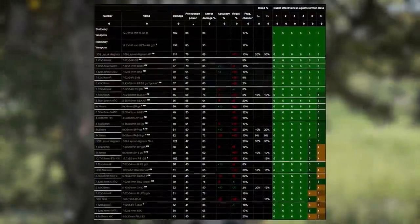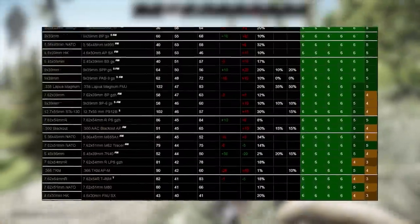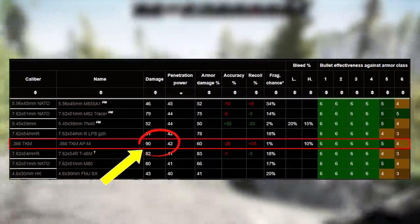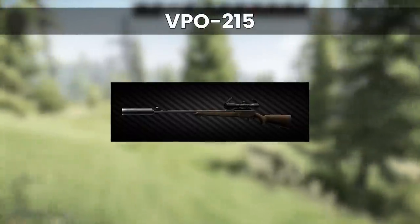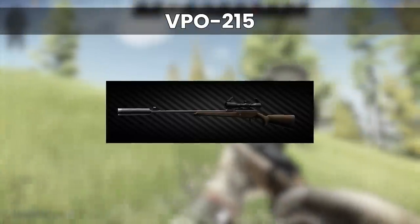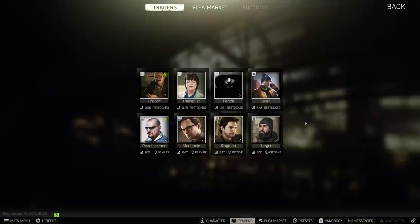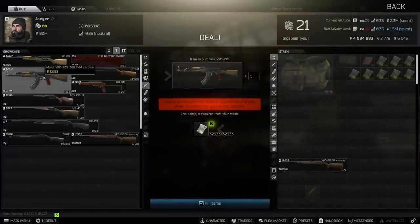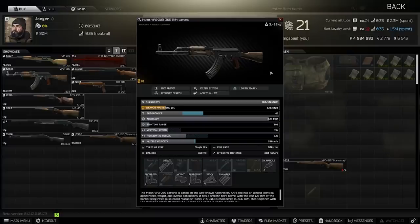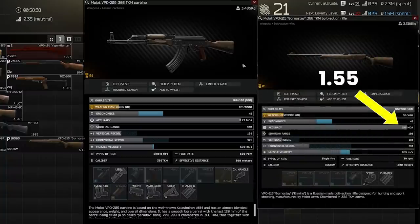There are only so many rounds in the game that fill this niche, which is why once you reach the flea, 366 AP is actually a proper good round in 1212 when so many people are using class 4 armour. I've been pairing this with the VP0215, the bolt action 366 rifle, because this doubles up to help us level sniper skill which is needed for some quests later on. The other alternative in this calibre is the VP0209 - it's honestly a fine weapon but the MOA at 2.23 versus 1.55 of the 215 will start to affect its longer range performance.